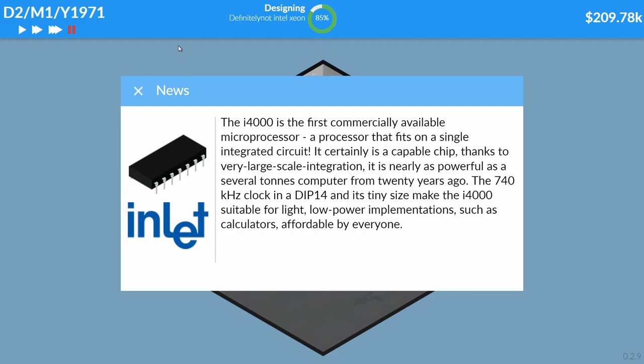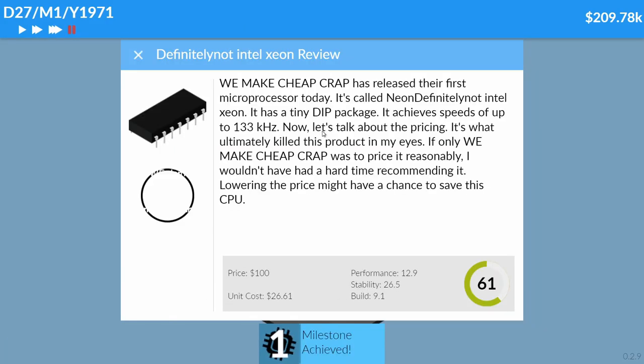740 kilohertz versus our 1.33 kilohertz — that does not bode well for us. Also, it's 1971 — I noticed it says 'Inlet.' When was Intel founded? I was wrong, it was 1968, fair enough. 'We Make Cheap Crap has released our first microprocessor today — it's called Definitely Not Intel Xeon, achieves speeds of up to 0.133 megahertz.' The pricing is what ultimately killed this product in their eyes.